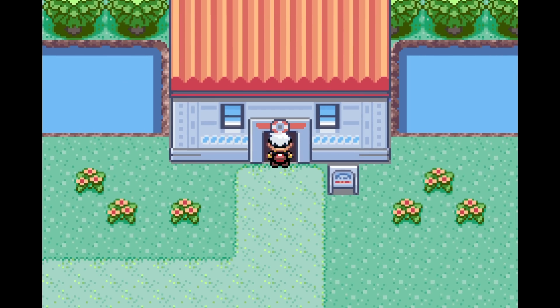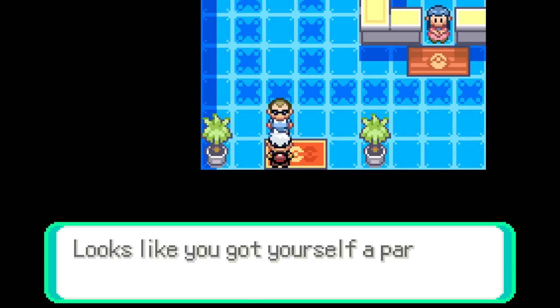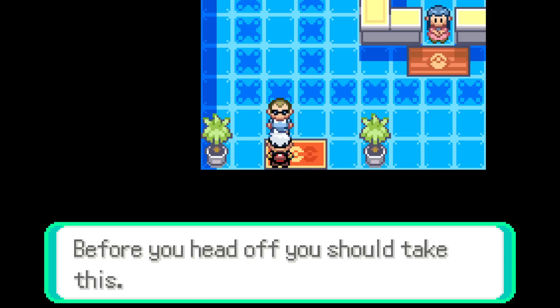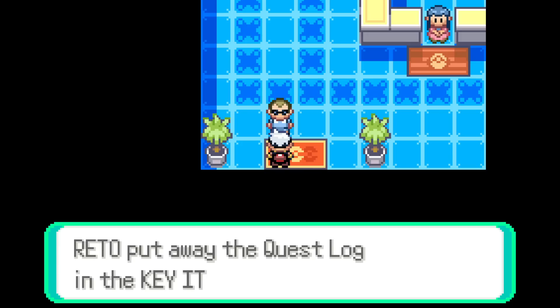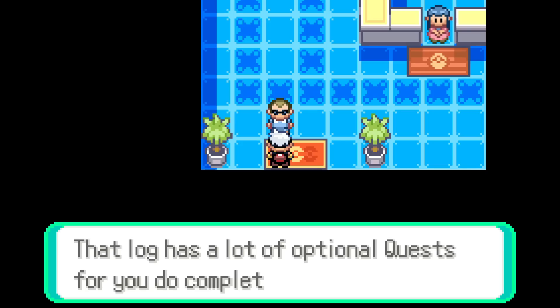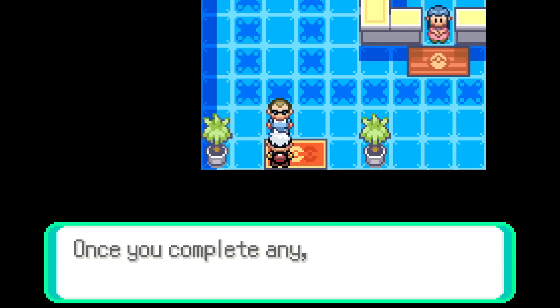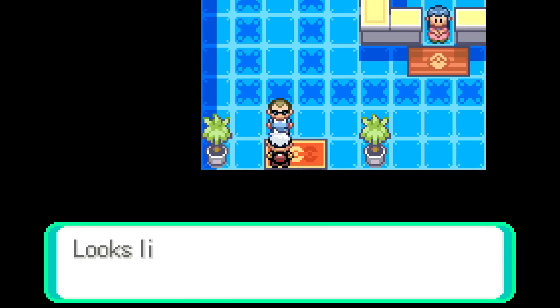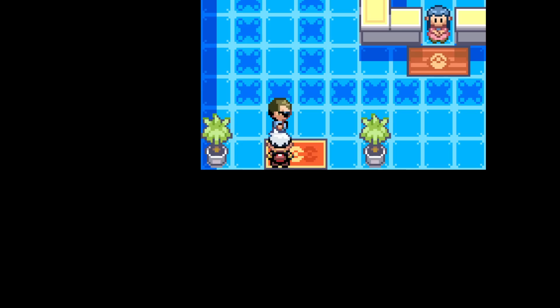'Looks like you got yourself a partner Pokemon, so you're all ready to go on an adventure. Before you head off, you should take this.' A Quest Log! 'That log has optional quests for you to complete while you're out on an adventure. Completing quests can give you some nice rewards. Just go chat to the nurse over there and you can start exploring.'